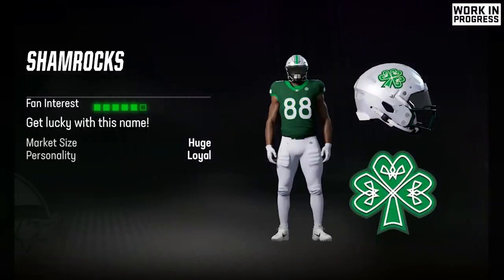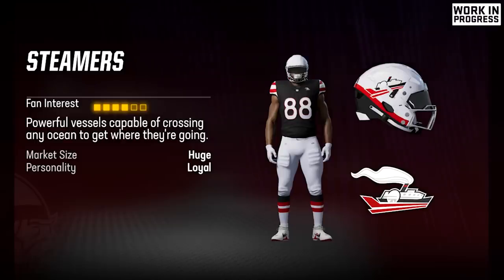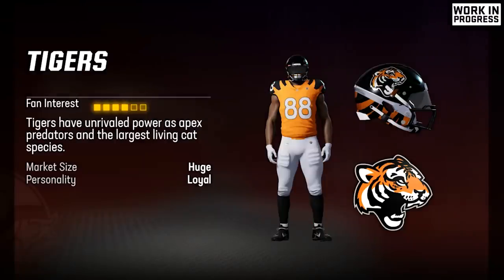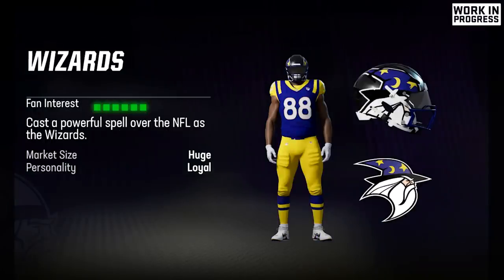Of course, the Shamrocks — that's an old favorite; a lot of people have relocated with that team. The Snowhawks helmet looks really good. We got the Steamers as well. The Tigers look pretty cool, but it's a little too similar to the Bengals in my opinion. The Voyagers and the Wizards round things out — and look at that Wizards helmet, that one is sick. Let me know which relocation uniform you think looks the best.